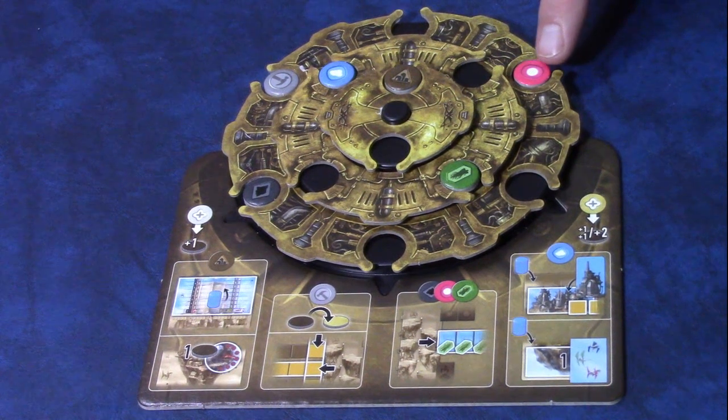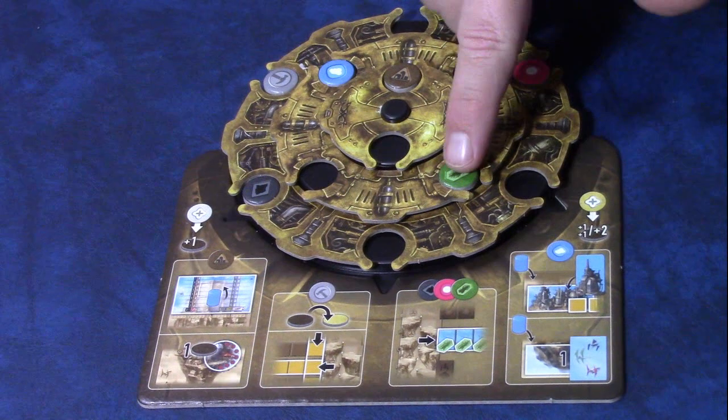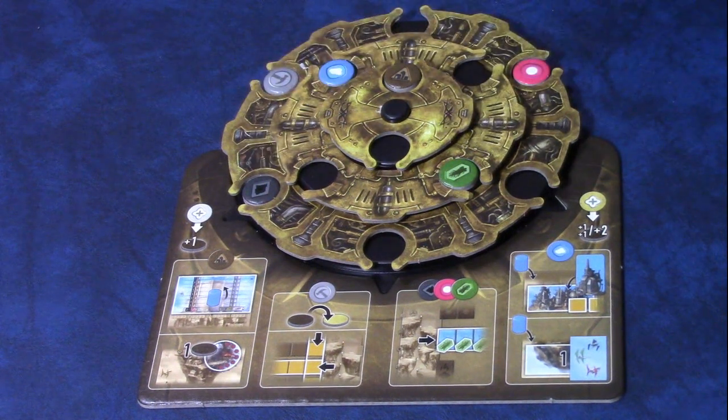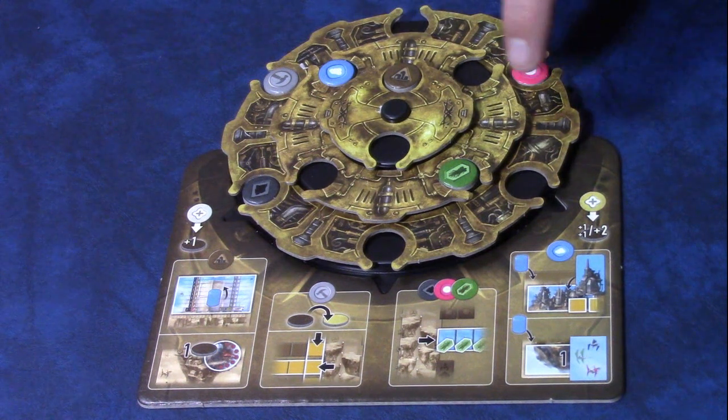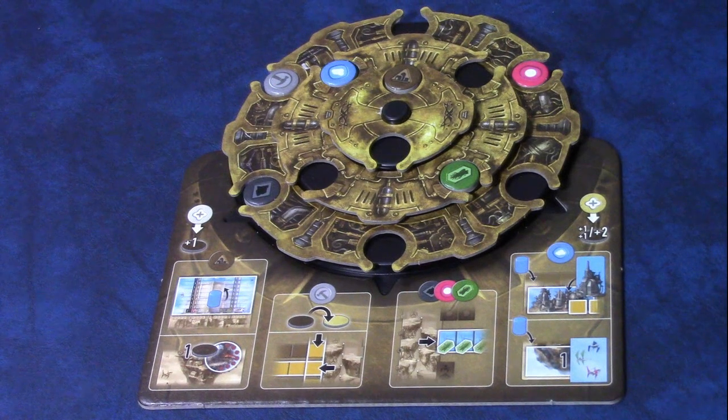For your starting game, the suggested wheel setup places one city token, one journey token, and one tool token in specific locations. The remaining three goods — pink, green, and black — fill the other three spaces, but you may place them in any order. It's recommended that no two players have the exact same layout.